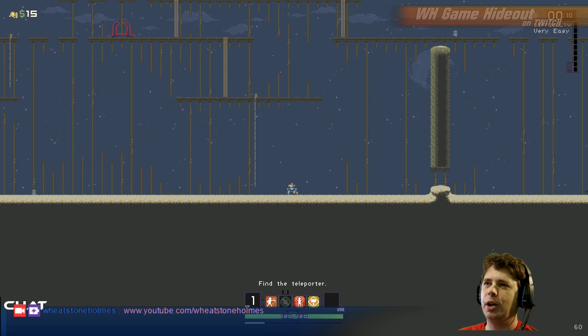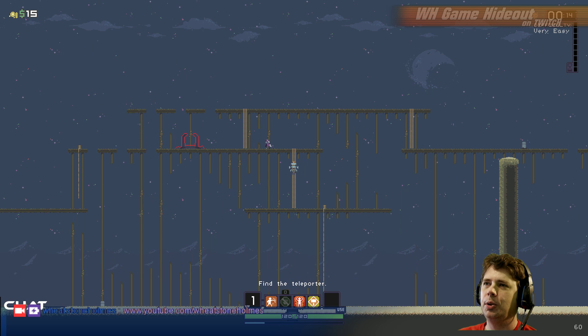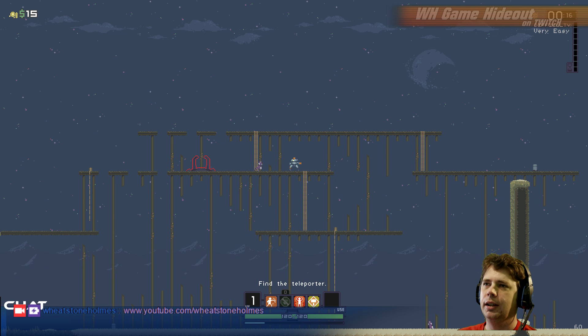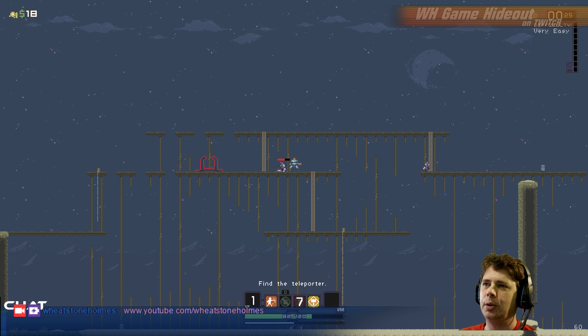There's a Transporter already! We can just leave! But I don't know how to control this guy yet. So there's a Knockout Punch, he's got this hammer thing, and he's got the Drones. This is the thing where it goes faster or whatever.